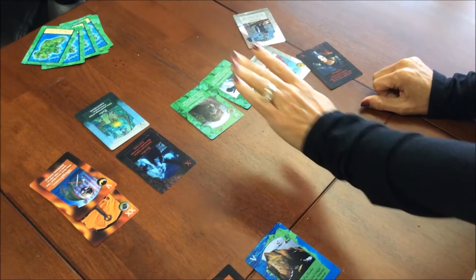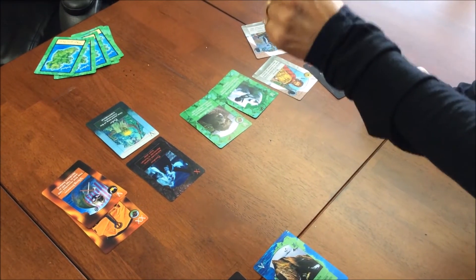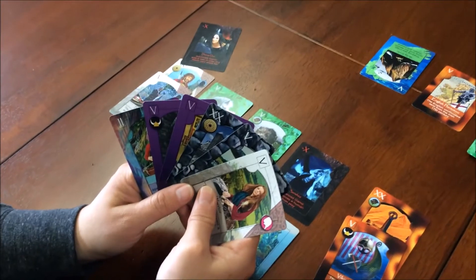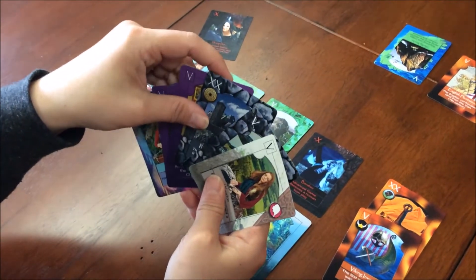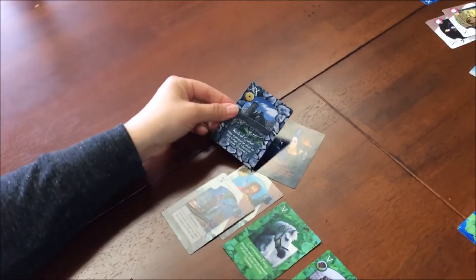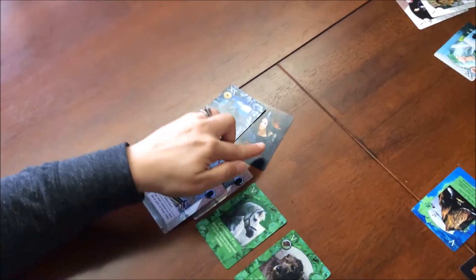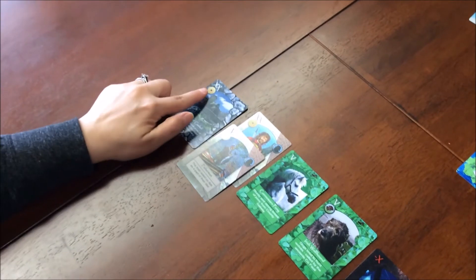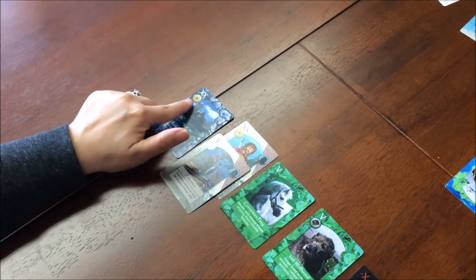The only way she can stop Derg Derr is by having a stone-suited card in her hand and playing it. Does she have a stone card? She does — actually a 20-pointer. That works. The stone stops Derg Derr and Derg Derr is now out of play. Not only does she save her warrior, but she gets an additional 20 points, and it's part of a scale.